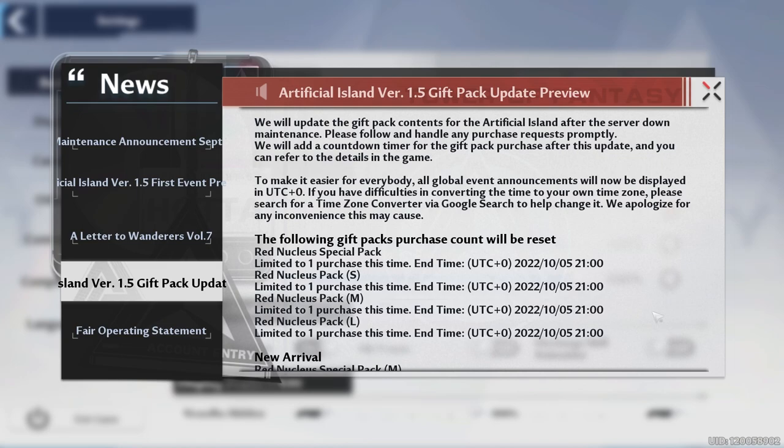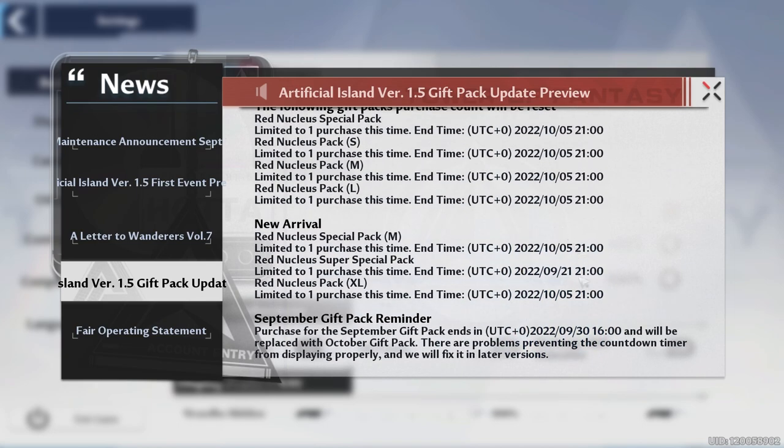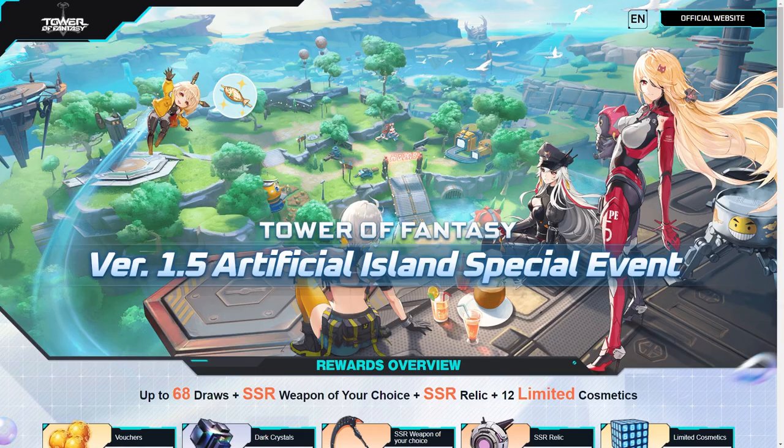They're also going to reset the red nucleus special packs. If you're planning to roll on Claudia but skipped Frig, you might want to buy these before they reset to save a little money. If you're skipping Claudia but want to get Lynn or someone in the future and have some disposable income, it's probably best to buy these when you can. They're also giving a couple more special red nucleus packs for even better deals. Reminder: if you didn't get the September gift pack, you have until September 30th before it's replaced by the October pack.